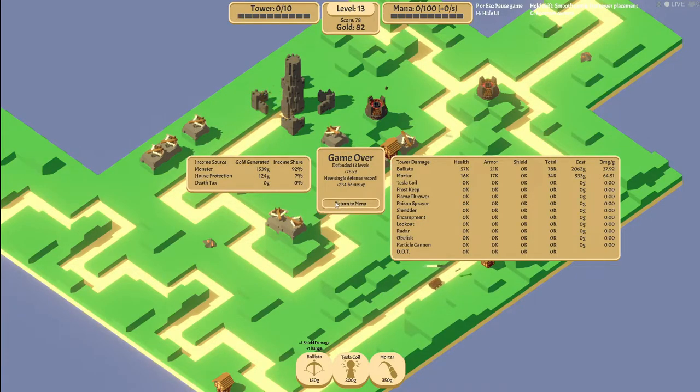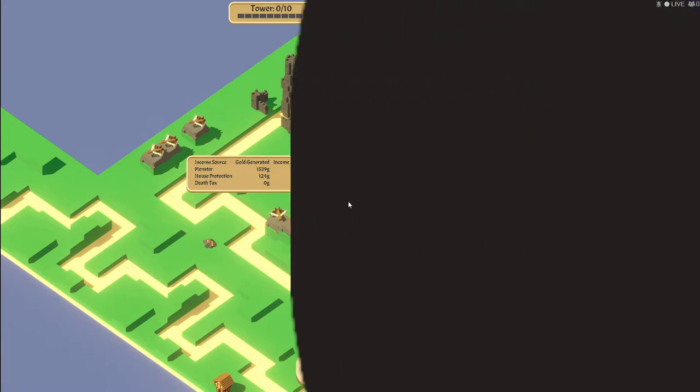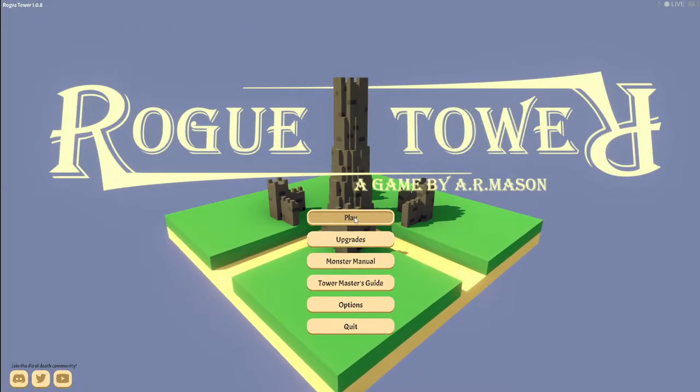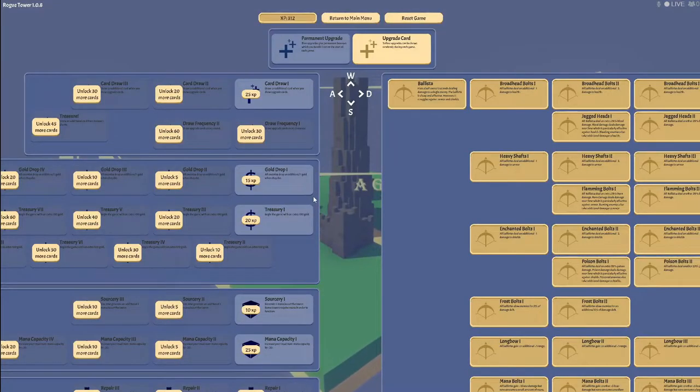The single defense record. Blizzes did the most work. There are a bunch of other towers we could look at but we didn't, so we didn't spoil ourselves. Upgrades! Upgrades can be drawn randomly during each game. Permanent upgrades - draw an additional card when you draw upgrades, unlock 20 more cards, all of these drop additional gold when they die. These seem important.